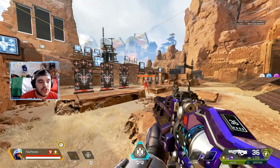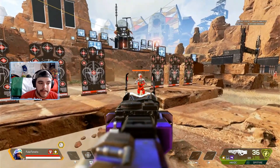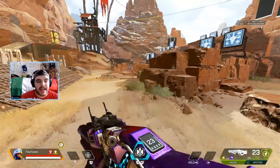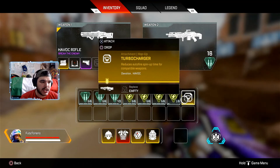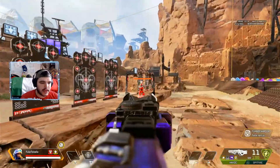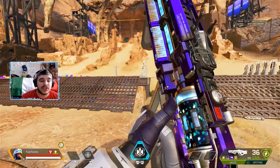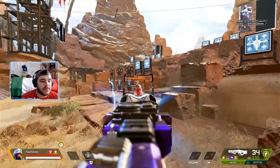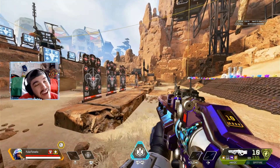The second change they made was to the Havoc. They removed the bounce when spinning up the gun for the first time. As you can see, that is no turbocharger — it has much less bounce. And then if we attach a turbocharger, it now has absolutely no delay in shooting the gun. This is going to be very, very, very powerful in-game.